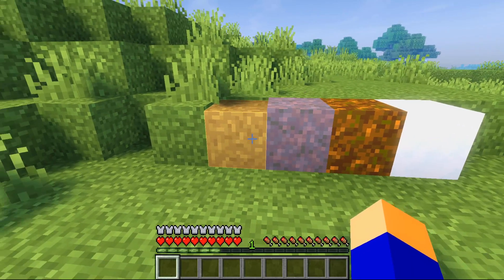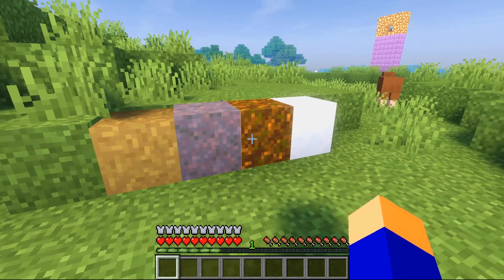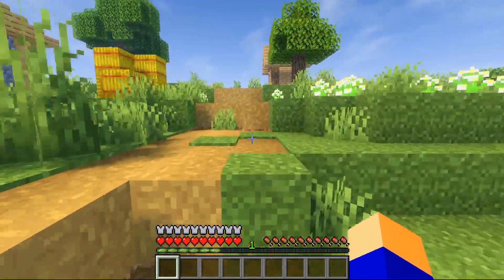Better Grass improves the textures of Grass Blocks, Path Blocks, Mycelium Blocks, Podzol Blocks, and Grass Snow Blocks. The texture is the same on all sides of the blocks, which gives the environment a more natural look.